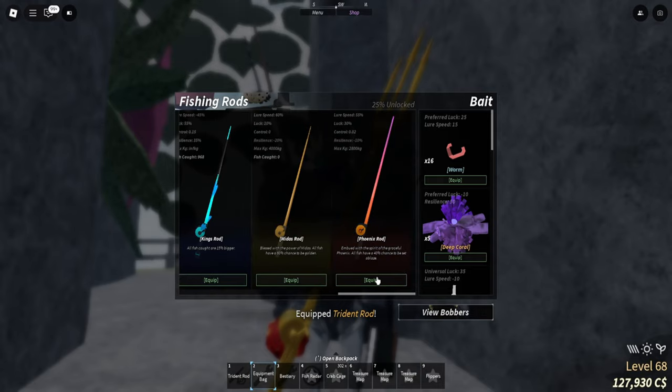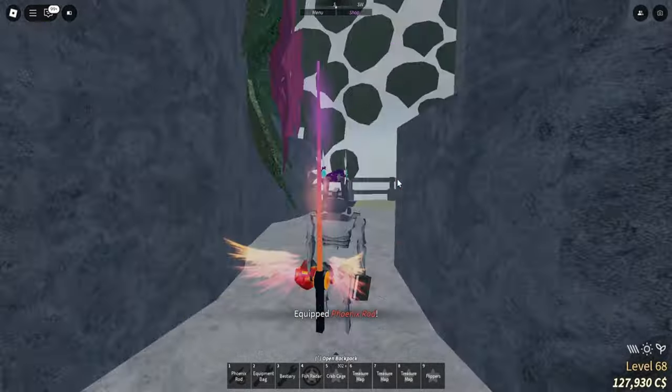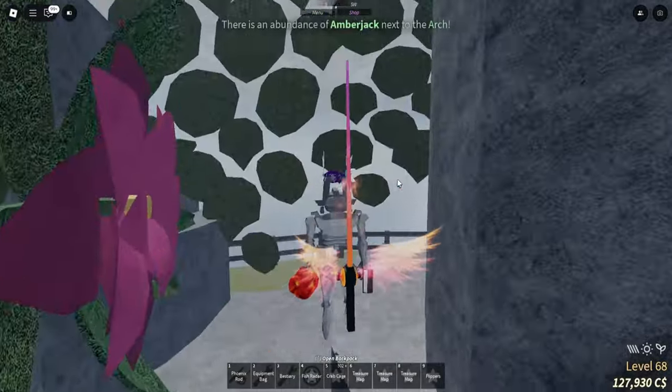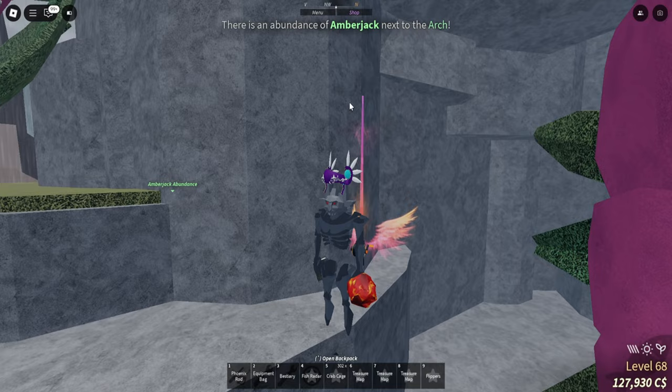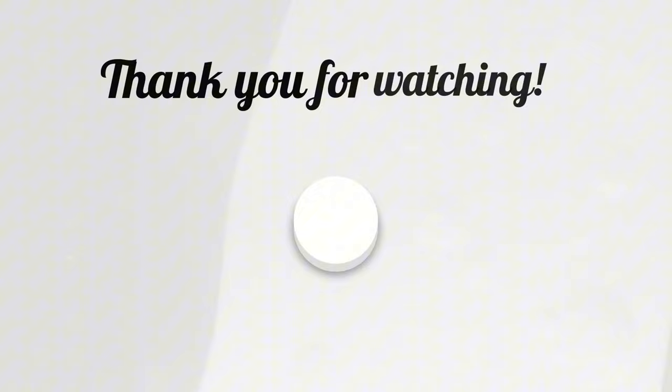That is the newest Phoenix Rod. It also looks really sick — it's like off your character with wings and it has its own effect. I really like it, and for only 40,000 which is super easy to get, it's really awesome. Let me know what you guys think, thank you for watching, see you guys in the next one.